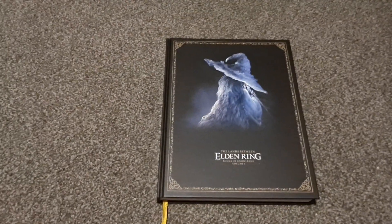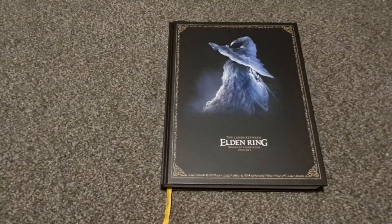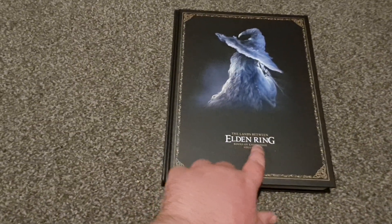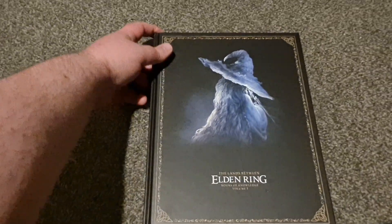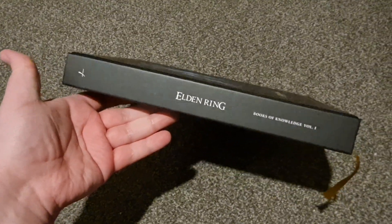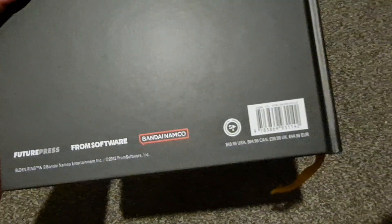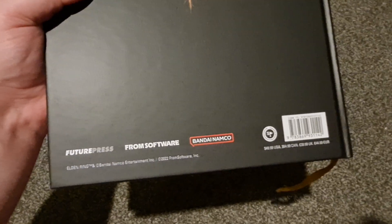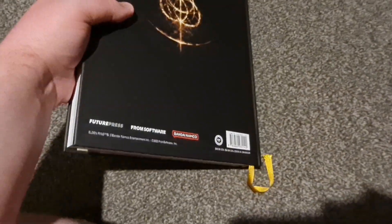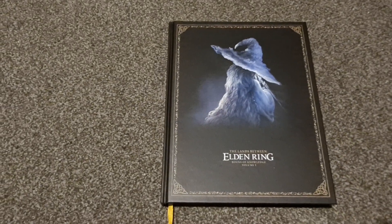Hello, welcome to a quick little overview and flip through of Elden Ring's first strategy guide. It's called The Lands Between, Elden Ring, Books of Knowledge Volume 1. Here's the spine, very nice. It is by FuturePress in collaboration with FromSoftware and Bandai Namco, obviously the developer and publisher of Elden Ring.